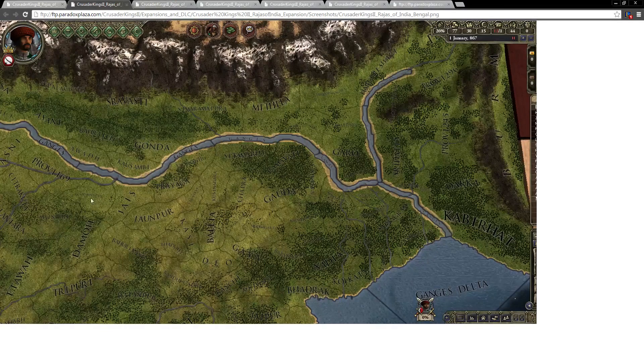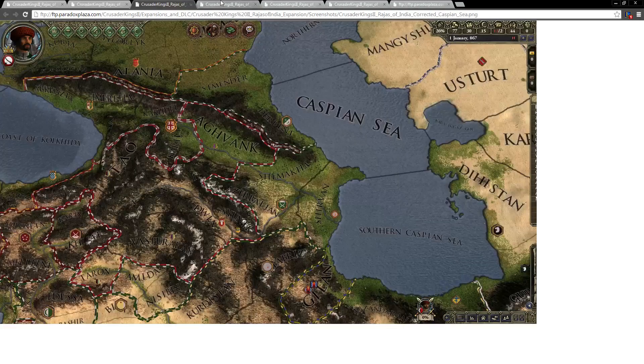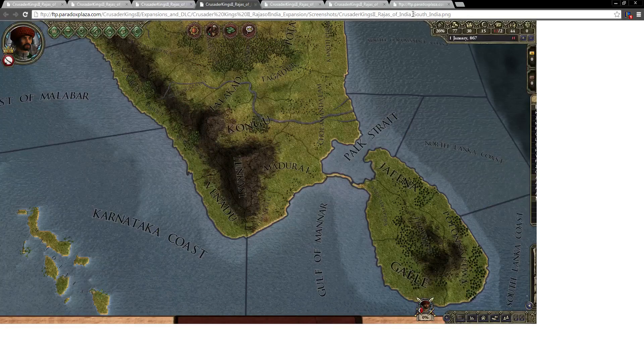For our first screenshot here from the new expansion, we have the Ganges River — I'm probably mispronouncing that, but it is what it is. We have the Ganges Delta here, and interestingly enough, this is also revealed down here: there are sea zones over here.